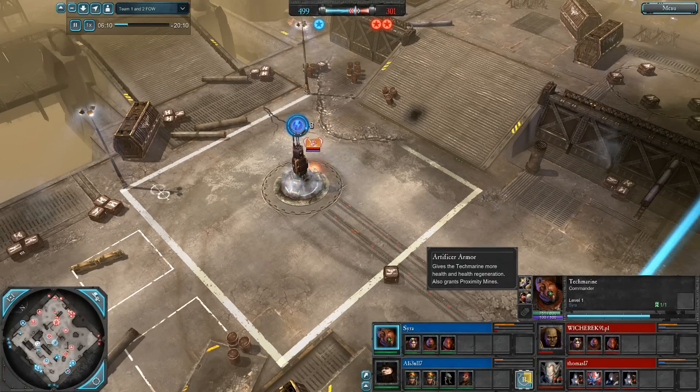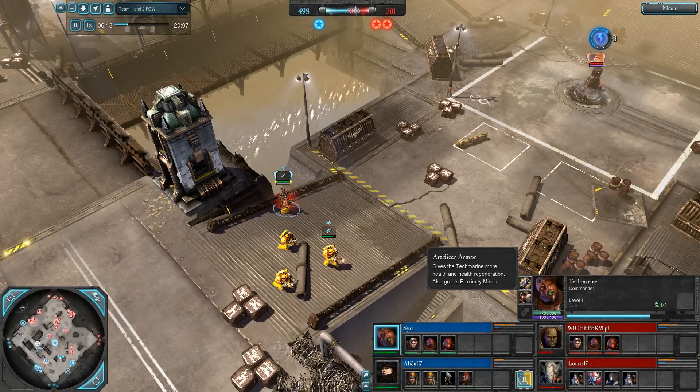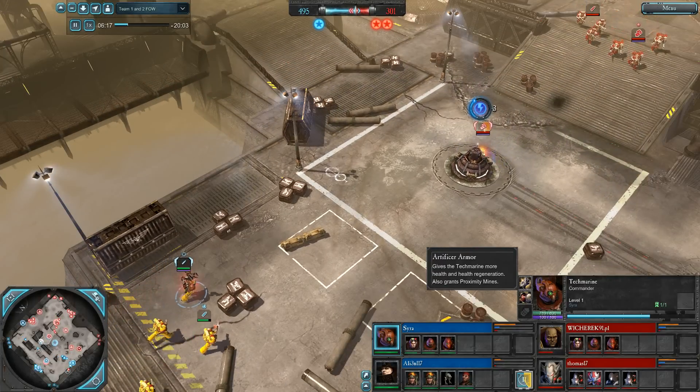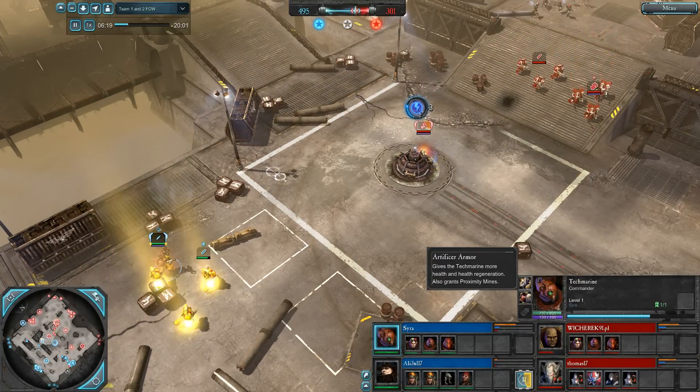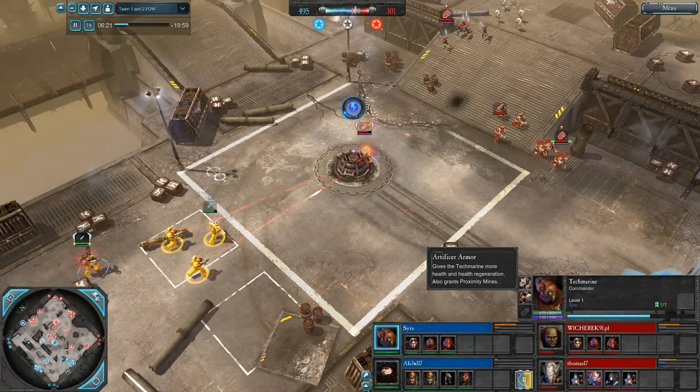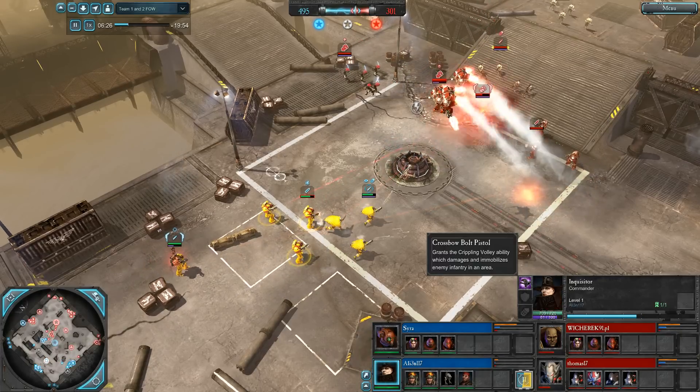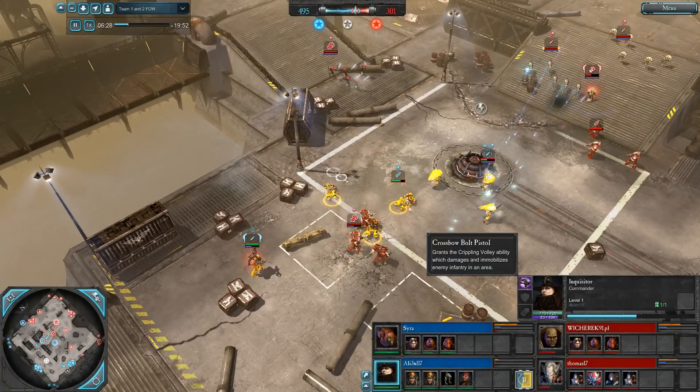The Force Commander is over here. I took the auxiliary armor. I'm very bad at using proximity mines, and I very rarely use them, but I took it so that I'd have more health regeneration against the Eldar, especially with Rangers on the field. I didn't want to get sniped out. Alien was pushed off, the crossbow vault was taken, and he has a special ability to mobilize his arms so they can move.